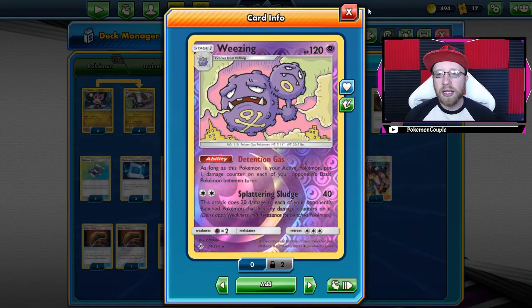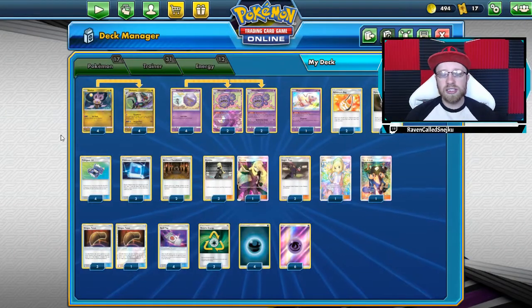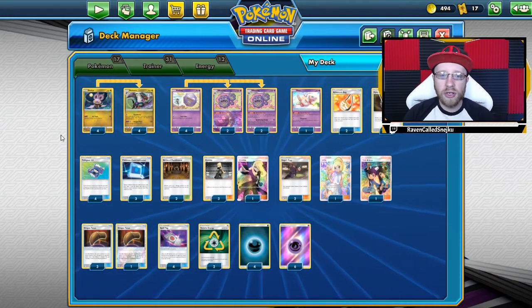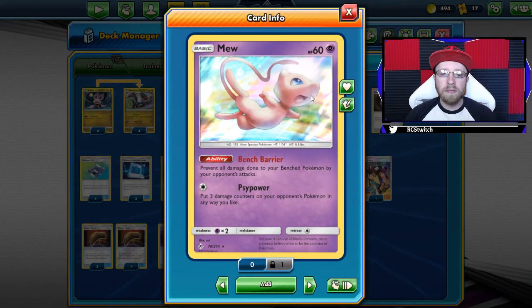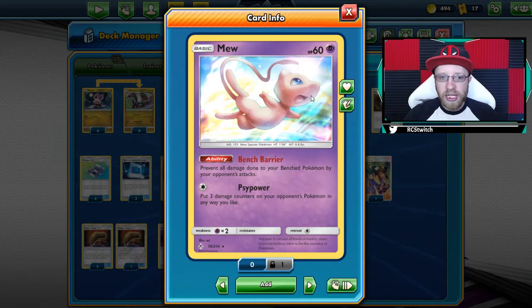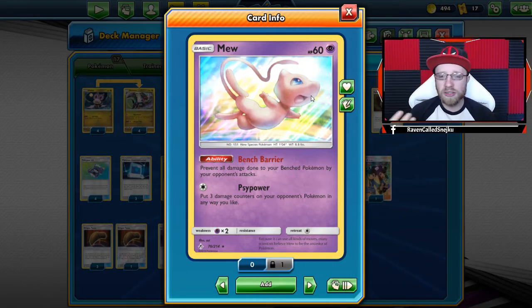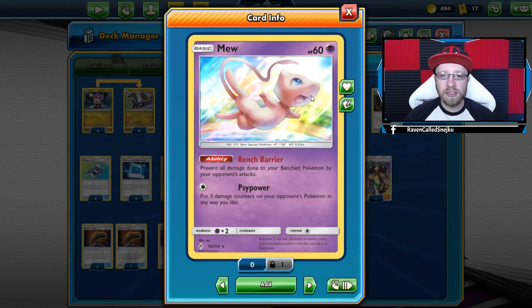Weezing's Spluttering Sludge does 40 to active and 20 to damaged benched Pokémon, plus 10 damage to basic ones with Detention Gas as the turn ends. So that's two damage counters when the turn goes back to you on your opponent's basic Pokémon. The deck is quite simple and consistent. We have a line of four Noibat, four Noivern, four Koffing, four Weezing, and one Mew. The Bench Barrier Mew is there because many decks attack the bench, and it protects what I'm building there. If you don't need it, you can discard it with Mysterious Treasure.